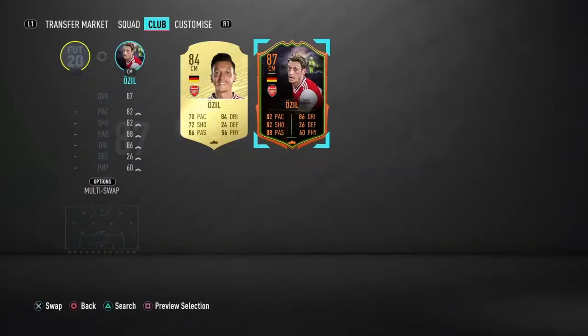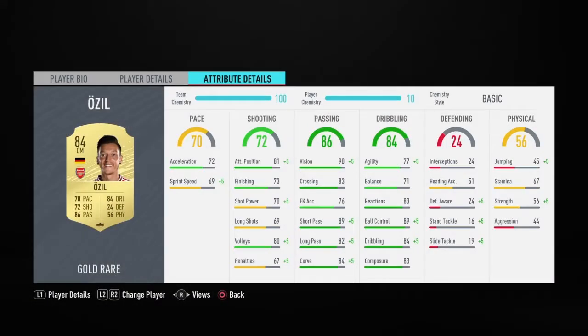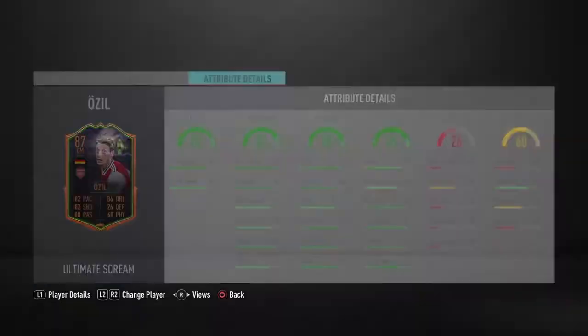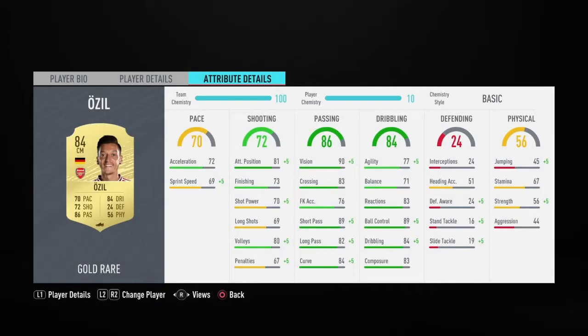There's 92 vision on the Scream card and 90 plus 5 on the normal. Short pass: 91 on the Scream card. Where's the short pass on this one? 89 plus 5 on the normal.